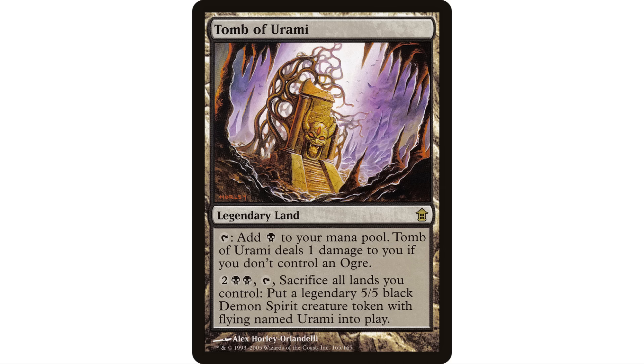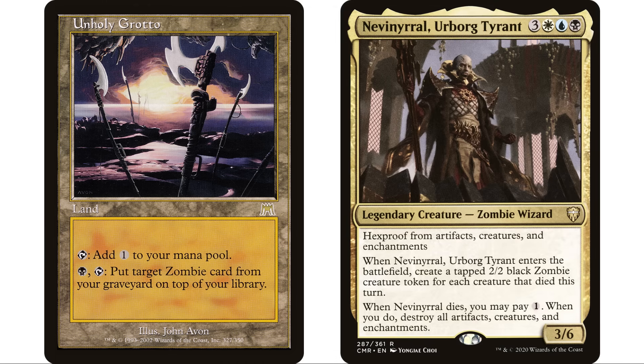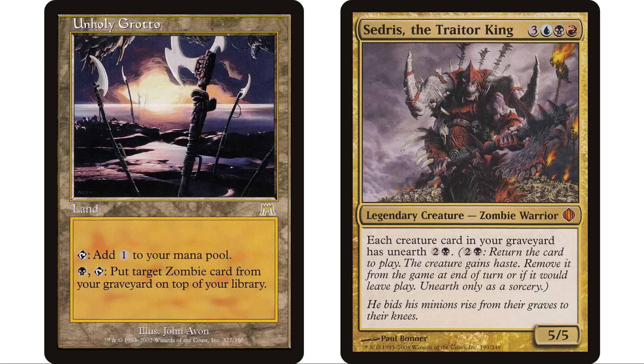Next up, Unholy Grotto — just taps to add a colorless, and you can pay black and tap to put target zombie card from your graveyard on top of your library. Check your commander — if it's a zombie, maybe you want to give this a try. Nevinyrral, Urborg Tyrant comes to mind — that's a zombie and you want it going to your graveyard. Maybe use Unholy Grotto to put it on top of your library so you don't have to keep paying commander tax. If your commander is a zombie, this is basically a way to cheat commander tax.